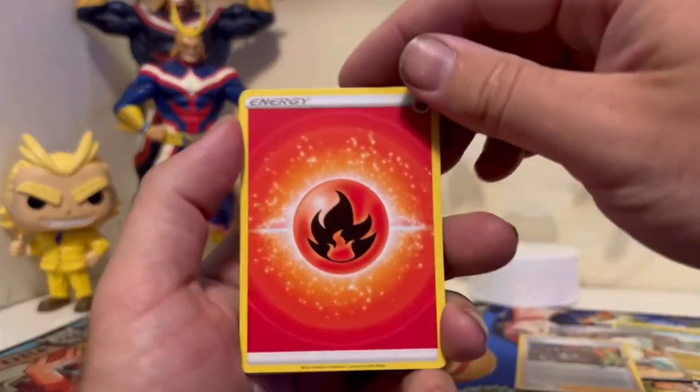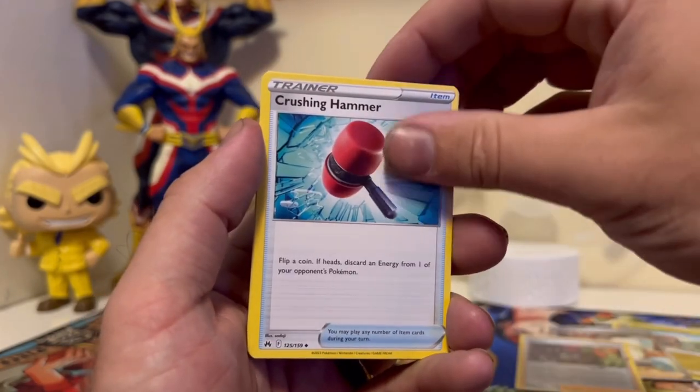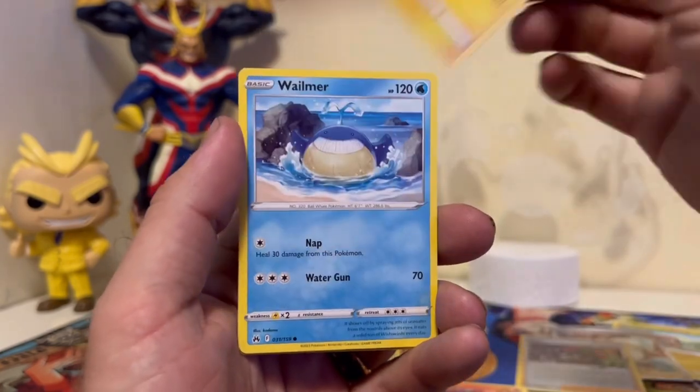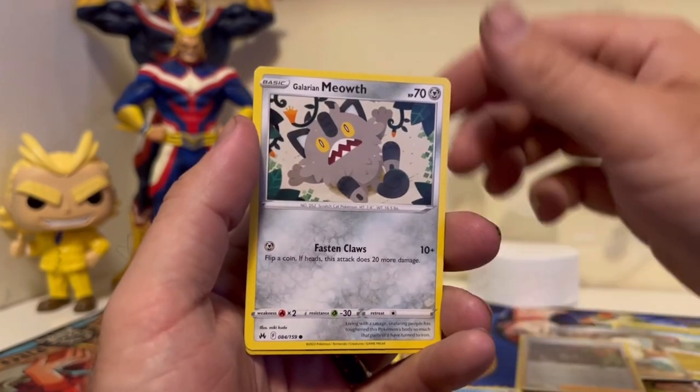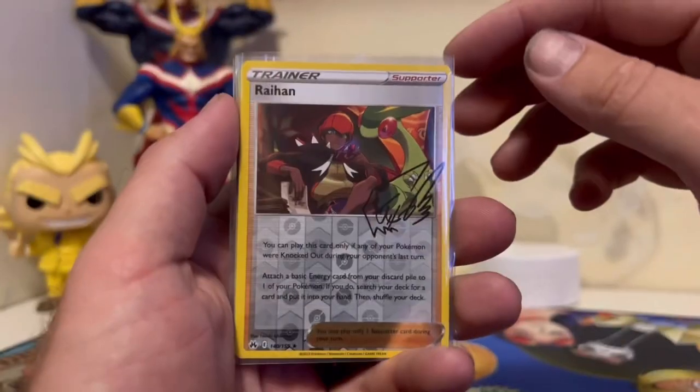This is the last pack: Fire Energy, Ultra Ball with nice artwork, Luxio, Crushing Hammer, Oddish, another Shinx, Whalemur, Meowth, and a Pokéball Reverse.